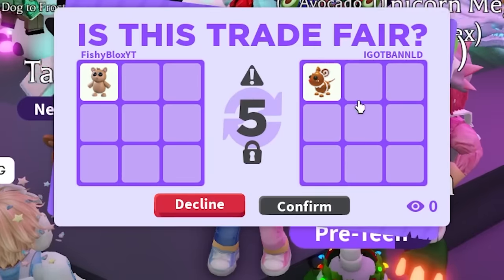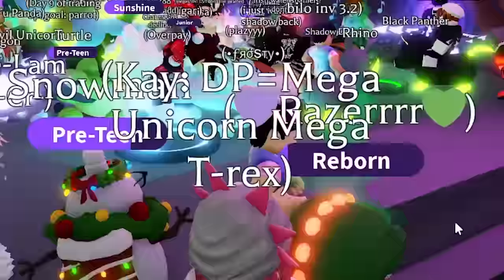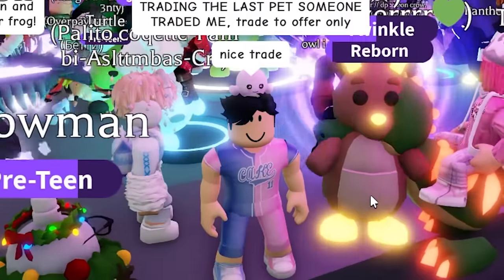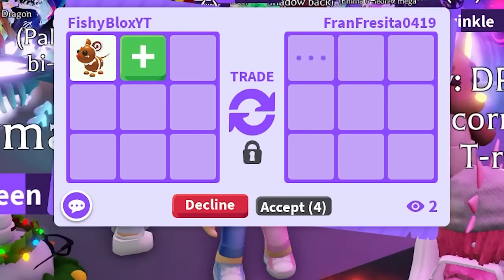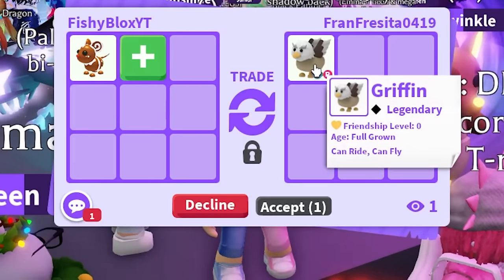For the first trade, we got the mouse - not bad, I like the mouse actually. I don't see any red on it, just brown and white, so we're doing pretty good. Let's keep it going. I'm gonna try my best not to miss any red pets. Next we have a flower ride griffin - I don't see any red apart from the ride tag.